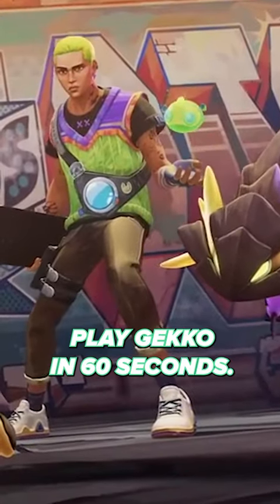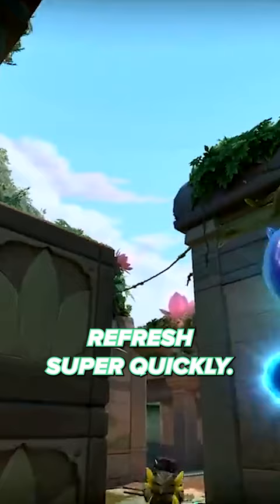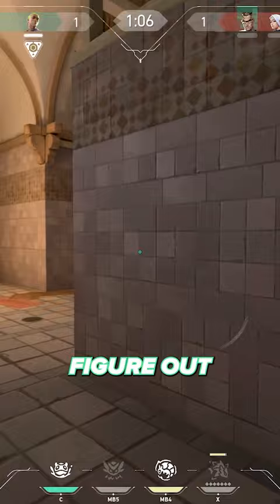Here's how you actually play Gecko in 60 seconds. The core of Gecko's kit is that his abilities refresh super quickly, but this of course comes at the cost of making yourself vulnerable picking the orbs back up. Figure out how to play around that and you'll know how to play the agent.